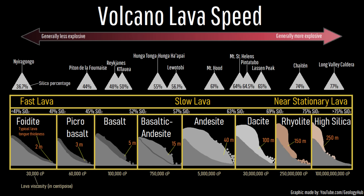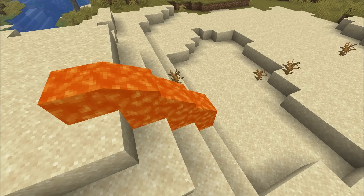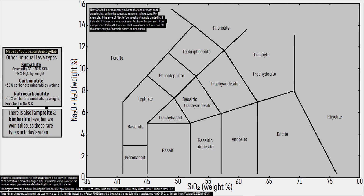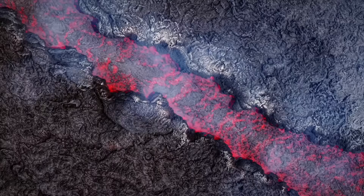The more silica-rich a lava becomes, the slower it moves due to the increased presence of thick, sticky chains of silica molecules that increase its viscosity. So, if we were to just go off of speed, what compositions could Minecraft's lava be? Somewhere between foidite and basaltic andesite.